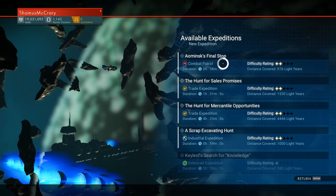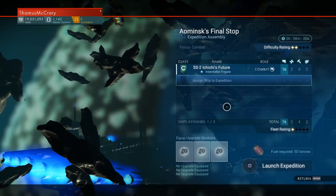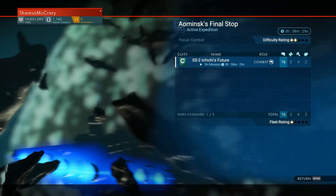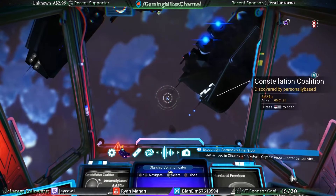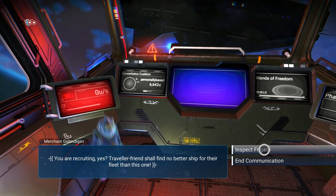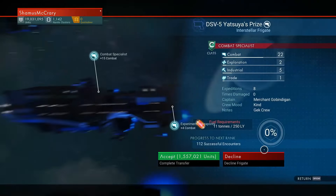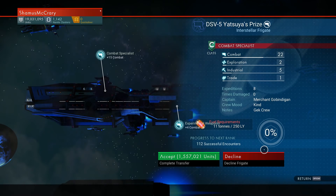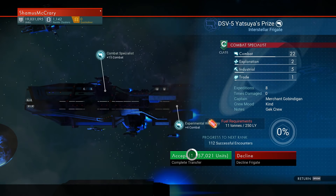That's how you handle fleet missions when they return. Did anything get damaged? No expeditions. We can go into the manage fleet screen — he looks fine. Expeditions 5 times, damaged 2. He was damaged twice, but nothing's broken on him. So let's send him out on another expedition. Scrap excavating — this guy's built for combat. Let's do the two-star combat mission with just one frigate, even though it's a C class. This one might not go so well.